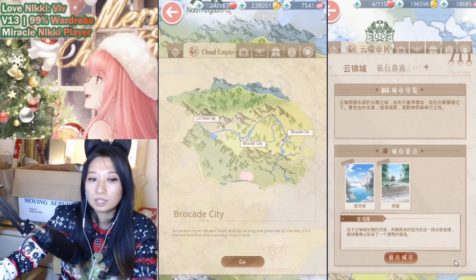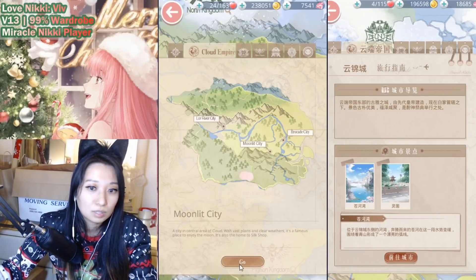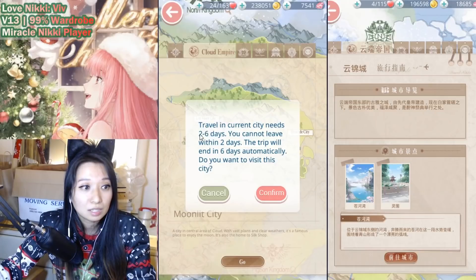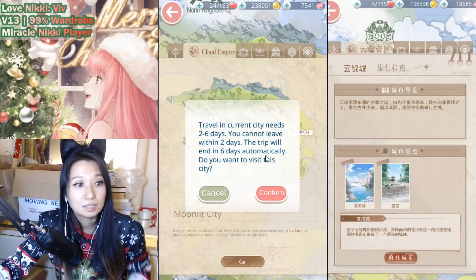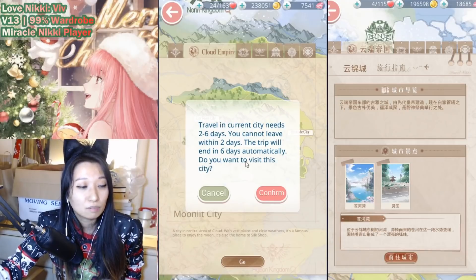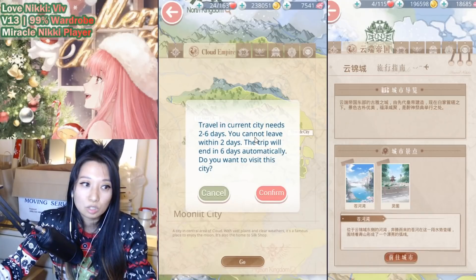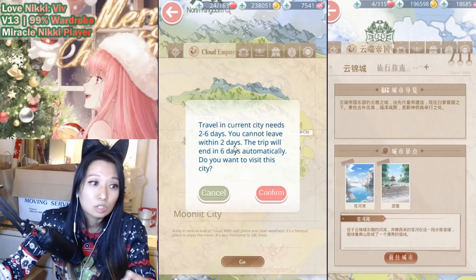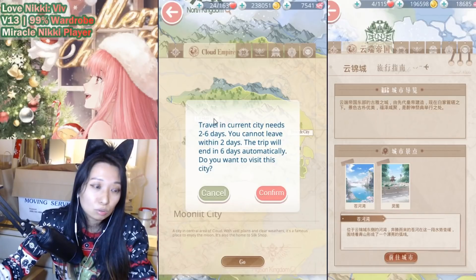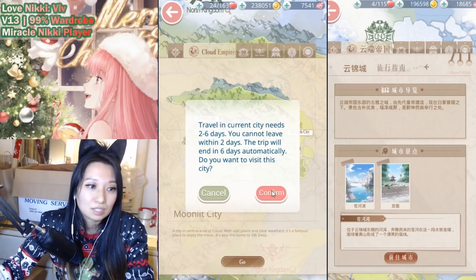It goes by really fast, trust me. So I'm just going to click on Moonlit City and let's go in. The prompt says: travel in current city needs two to six days, you cannot leave within two days, and the trip will end in six days automatically. Do you want to visit this city? This means when you click into a city, you are locked in for two days, and after the two days end you can leave and go to another city. But if you just chill there for six days, it'll boot you out after six days.